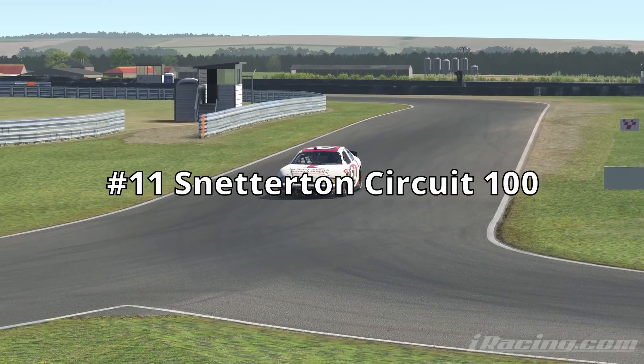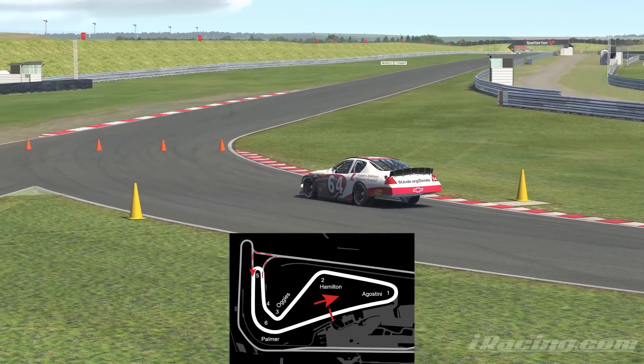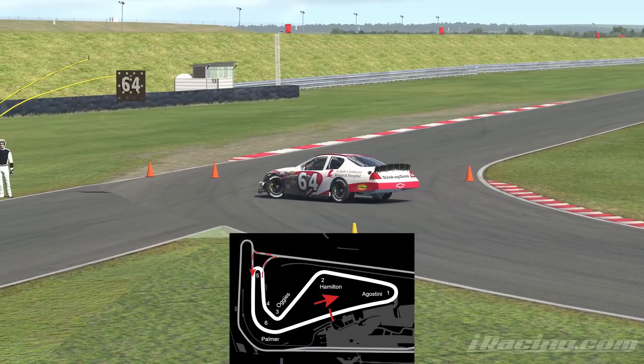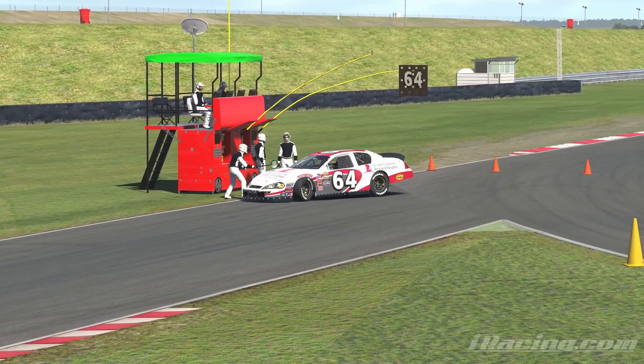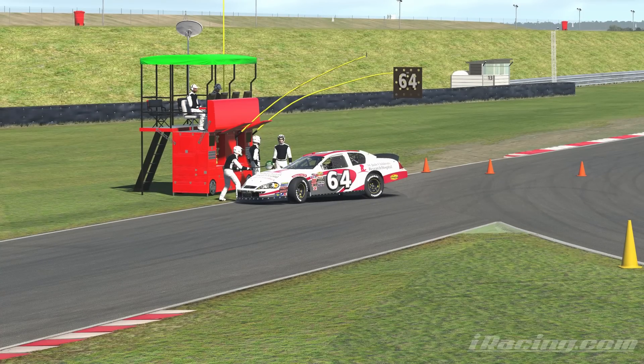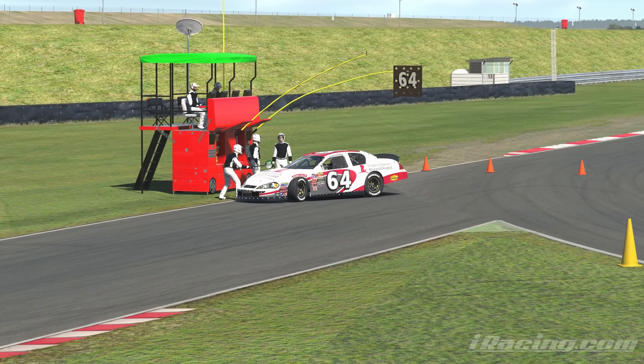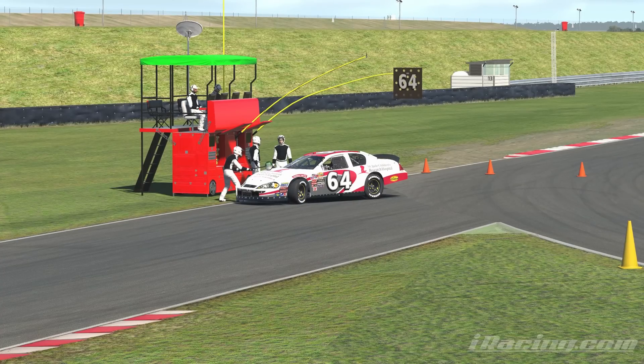At number 10, we have Snetterton Circuit 100. In real life, this circuit really only runs sprint races with lower power cars and go-karts, so it makes sense that there is no dedicated pit road section in real life. In iRacing, though, of course, this needs a pit road section, so it utilizes turn 8 of the 300 circuit to start out with.